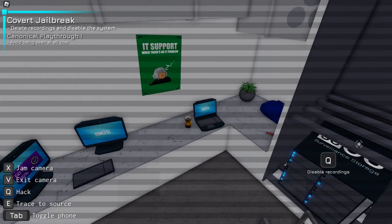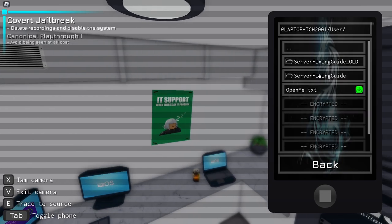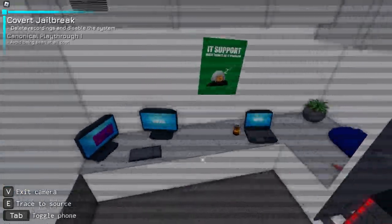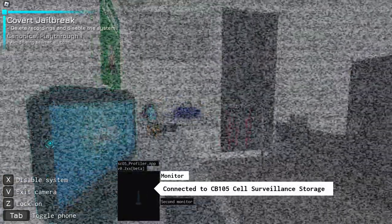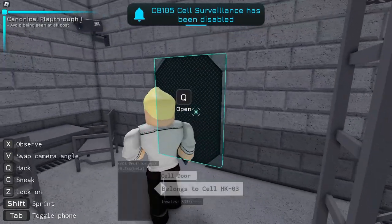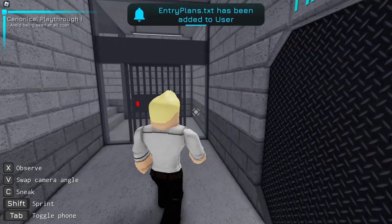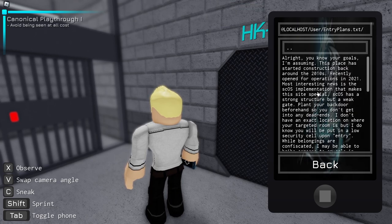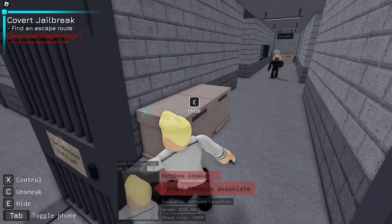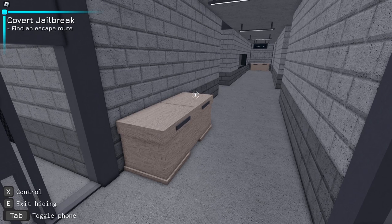I'm just transferring through — I can hijack all of this. Oh, what's this? Disable recordings. That's how I disable the system — I'm so stupid. Now I can open this. Okay, Entry Point. All right, we know your goals. I can push over — hi! Oh my god, that was way too close.